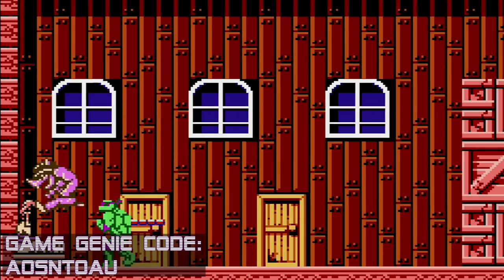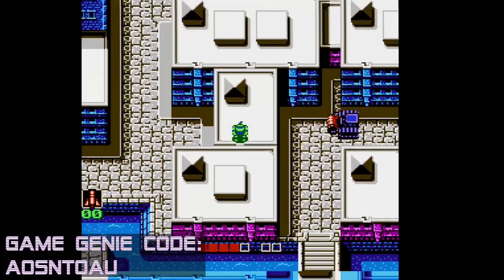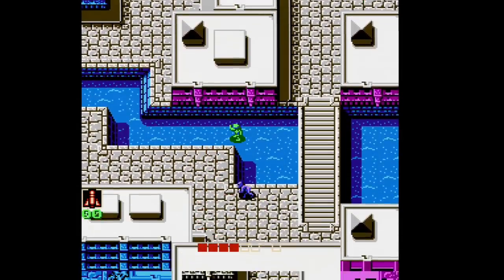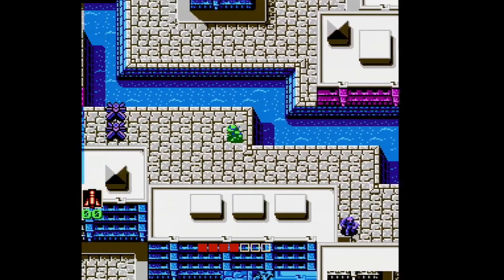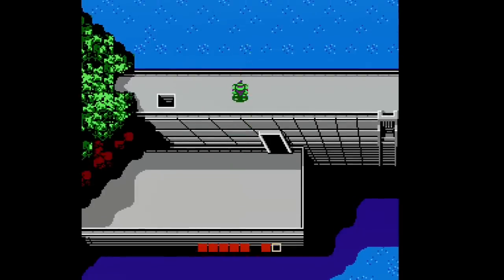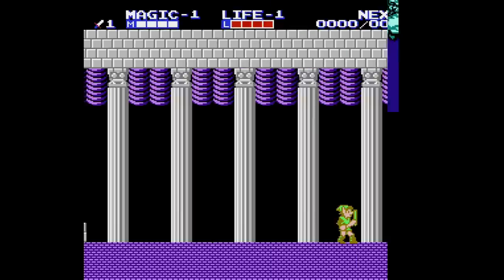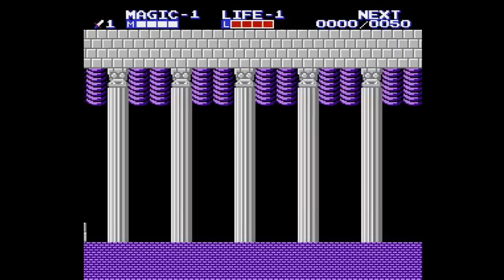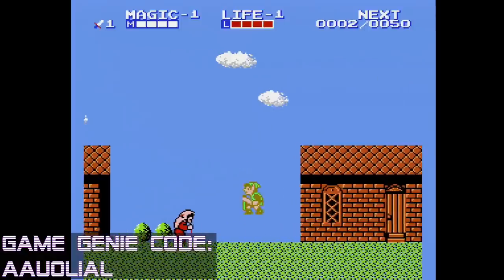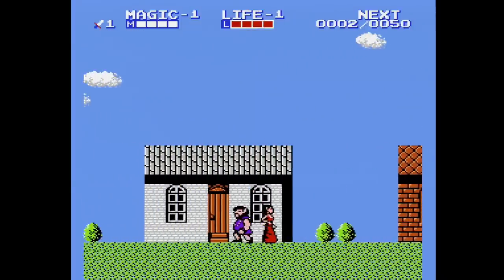Also, there is another code that is very similar to this in Teenage Mutant Ninja Turtles — same sort of thing, you can walk into areas of the map you normally can't. You can skip the whole inside section of the dam and just walk to the water, so this code can get you to skip entire areas. Another silly Zelda 2 code allows you to fly. It's stupid, but there's just something funny about seeing Link literally bounce out of the town.